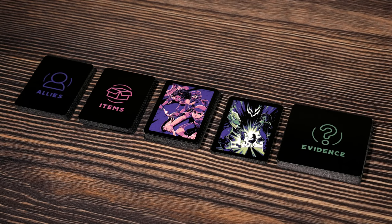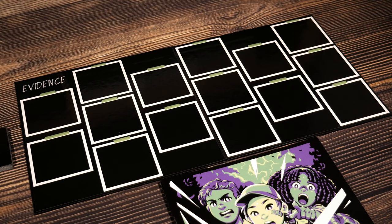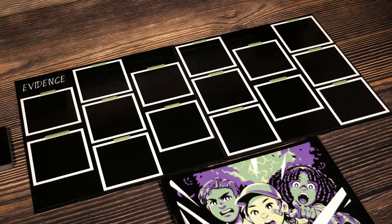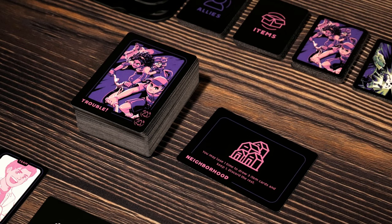Step number three is to shuffle the allies, items, the pink trouble deck, the green trouble deck, and the evidence cards and place them within easy reach. Next, place the adventure book somewhere close at hand as you'll be referencing this throughout your gameplay. Next up is the evidence board — make sure you open it up so you can see the entire grid laid out in front of you. You'll be placing evidence as you find it in these different slots.